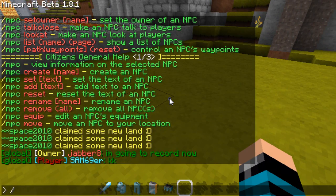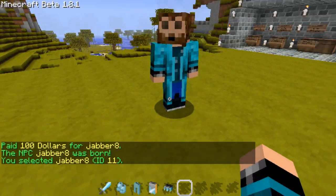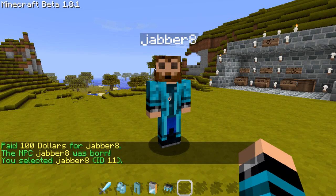So to spawn an NPC you have to type /npc create and then the name. So let's create an NPC of me — so Jabber8. He should spawn here — yeah, there he is. So then we right click on him.